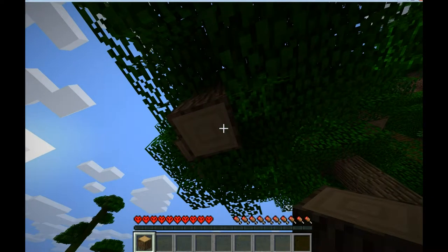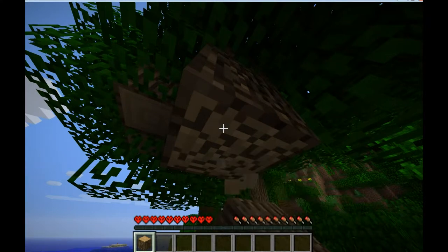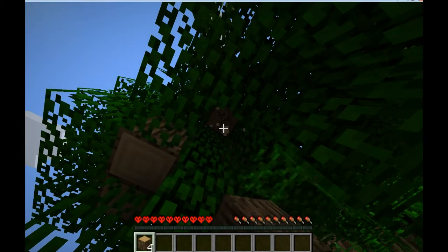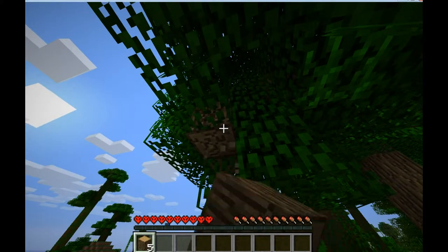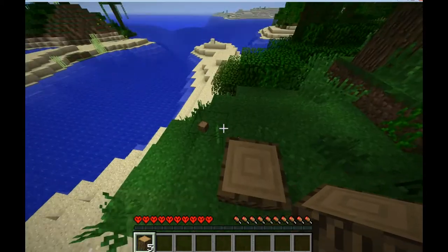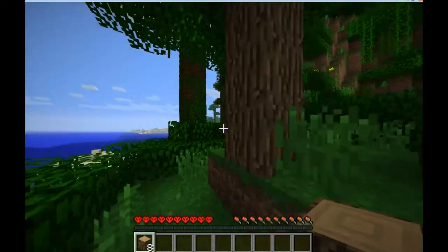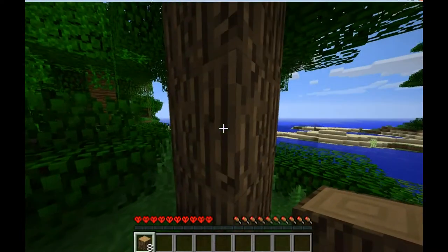You need to cut at least the equivalent of about three trees, as high as you can get. You can get one block higher if you cut one block higher and jump up on the stump before you cut up the tree. These are jungle trees, so they have additional bonus wood. And that wonderful Minecraft music will play — it's telling you that the day is beginning.